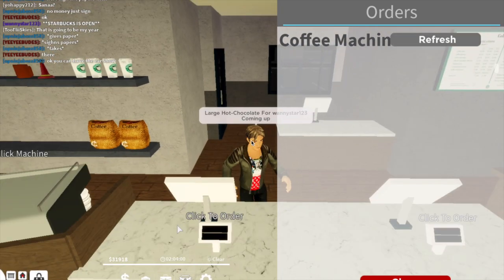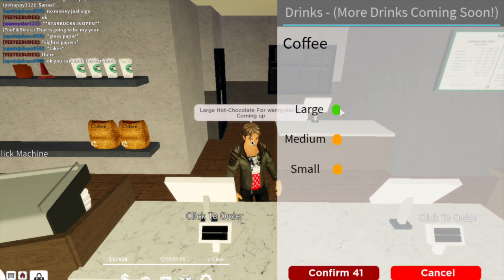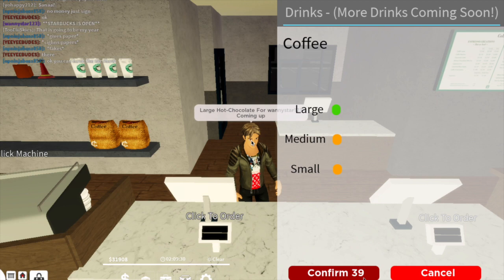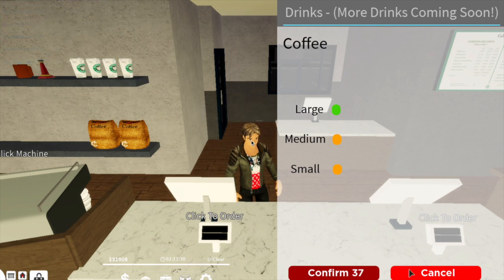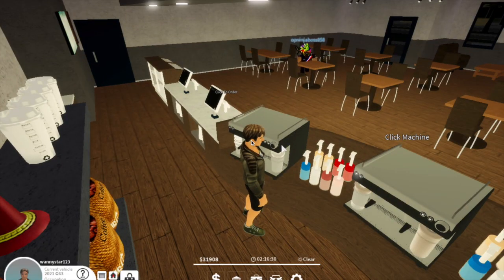You can order something cheap and still earn $400 — just keep in mind you can only order every 40 seconds. So if you're getting no orders in, you can place your own order every 40 seconds to keep earning.